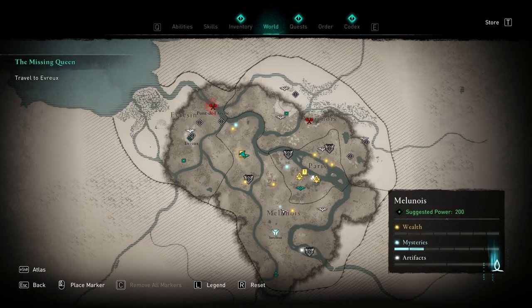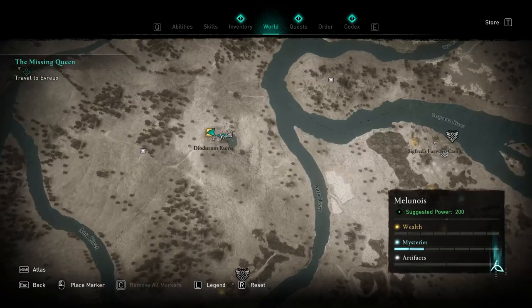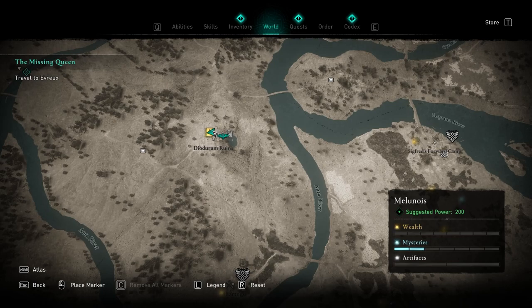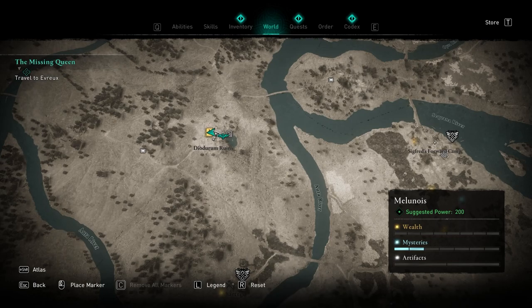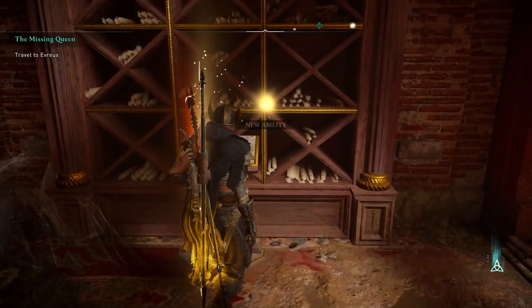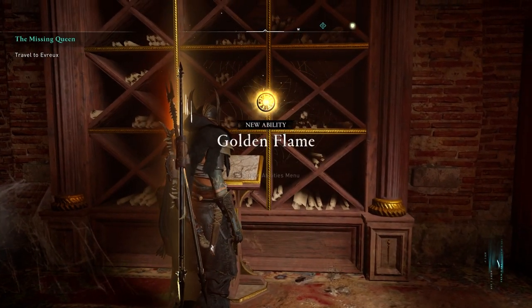The next Book of Knowledge is located in Milanois, right in the middle of the map over here. You're going to have to go through this entrance through the water and then swim along, solving all the puzzles until you get to the gold icon. When you get in there, you should find the Book of Knowledge on a podium as usual — pick it up, and that is your level two for the ability.